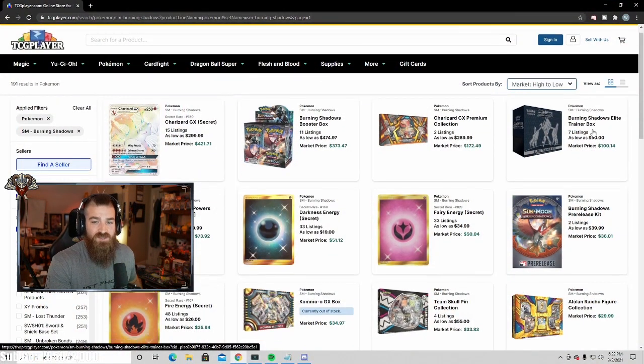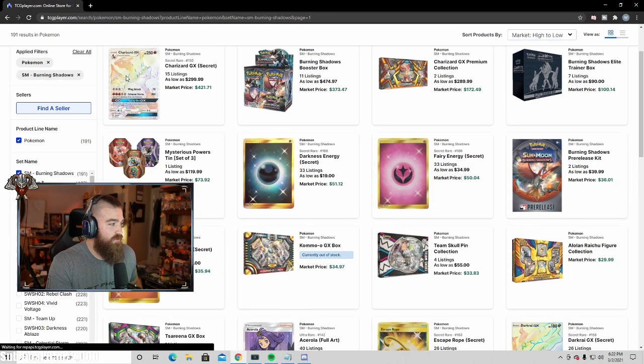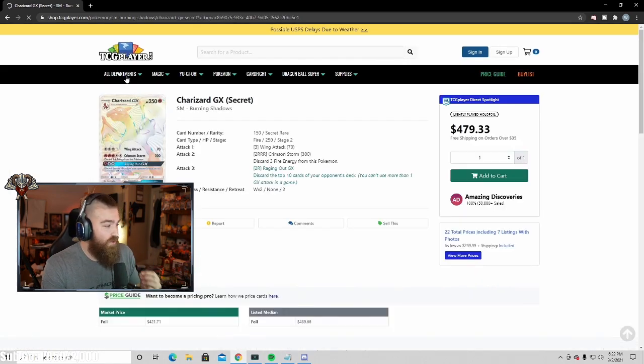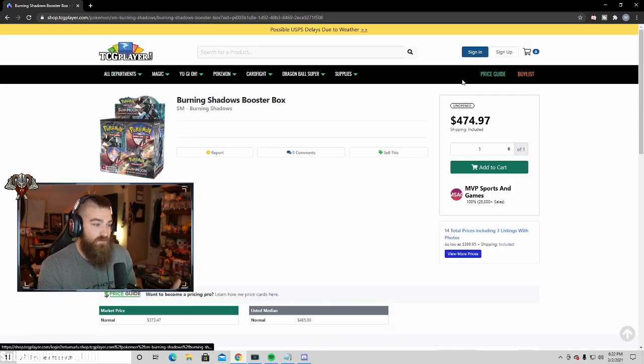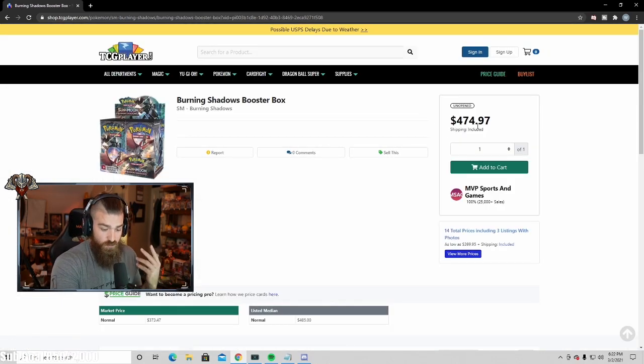Welcome back to the Poke Viking channel where we do everything and anything Pokemon. Today we have an awesome video — we're going to be opening up an entire box of Sun and Moon Burning Shadows. This set has one of the coolest cards in it: the amazing rainbow Charizard, which goes for around $421 to $480 lightly played. The booster box itself is about $500.